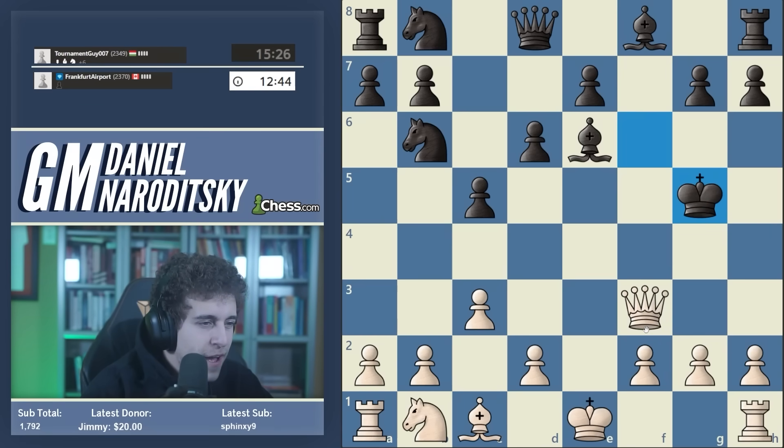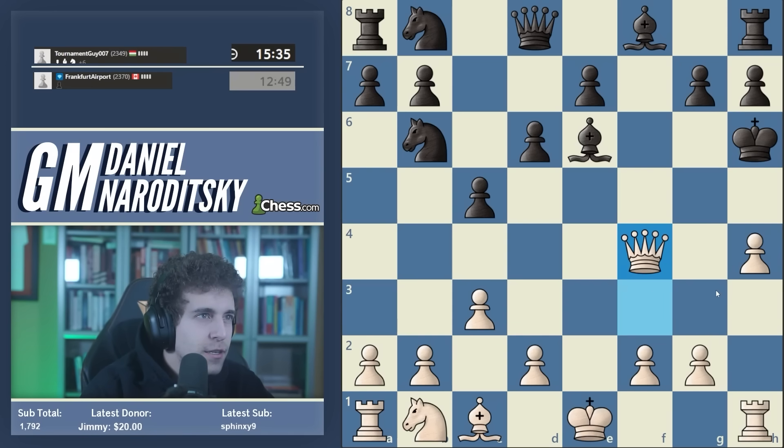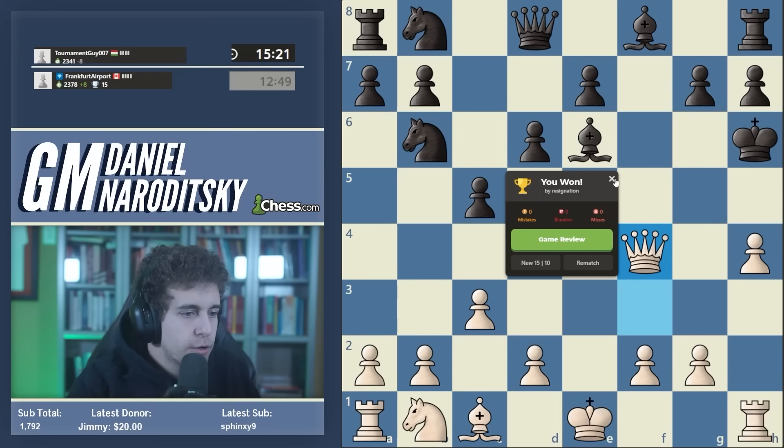Also if we push d4 it gives black a chance to save the bishop and put it on d5, and then it's harder for us to activate our queen. So queen f3 check it is. He takes - if I've calculated correctly it's forced mate. Maybe I have a hole somewhere. H4, king h6 - so what he forgot about is this queen f4 check idea. It's just mate with a pawn, the queen, and the rook. That's it - 13-move game. King g6, h5 - all theory by the way - resigns.